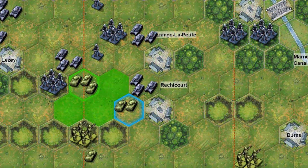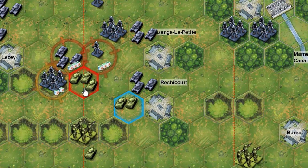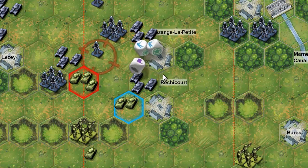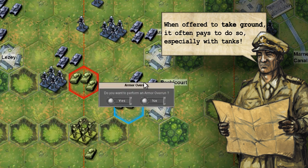When attacking an adjacent enemy unit, you will sometimes be offered to take ground if this unit is wiped out or forced to retreat. Doing so might pay off, especially with tanks, since doing so will give them an armor overrun — that is to say, the capacity to fire another round once they've moved to that hex.